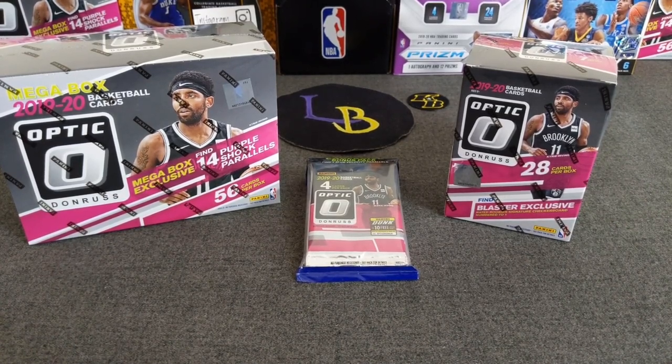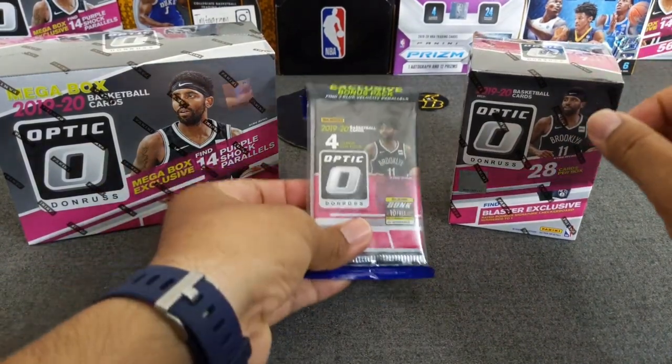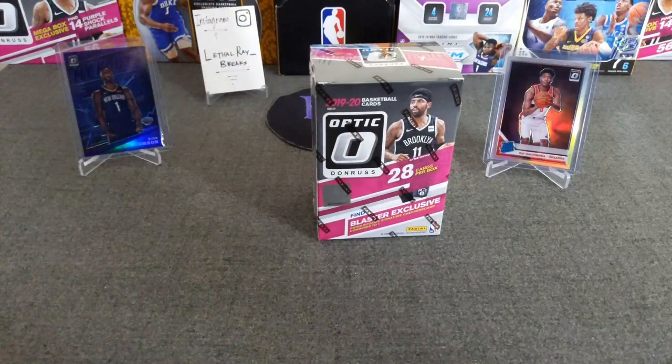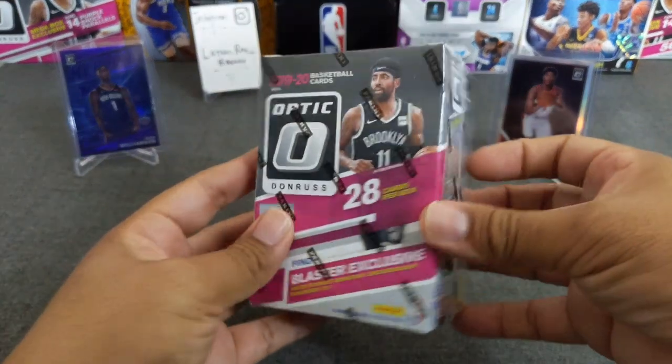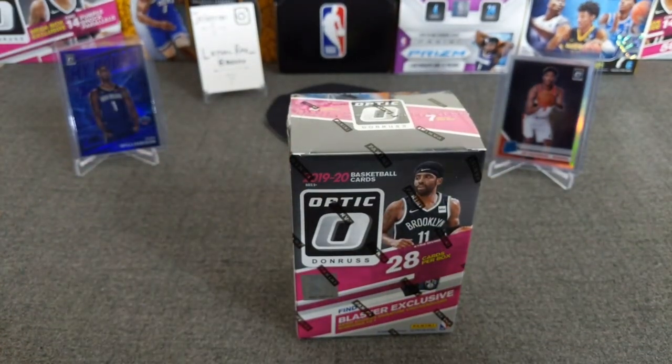Alright, without further ado, let's get started. If you guys don't want to watch Donruss Optic Basketball, just go ahead and fast forward to the end — I'm going to give away some Mosaic cards for this opening. We'll start with the blaster, then do the cello, and then the mega box. Some people will probably call me crazy for doing this right now because I know these Optic cards are pretty valuable sealed like this. But we know how we do it on this channel — we rip.